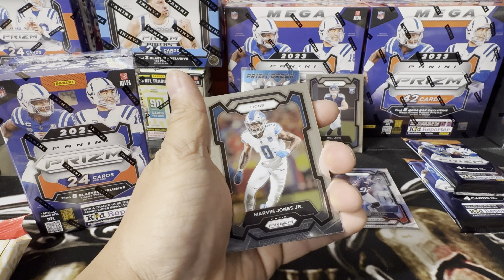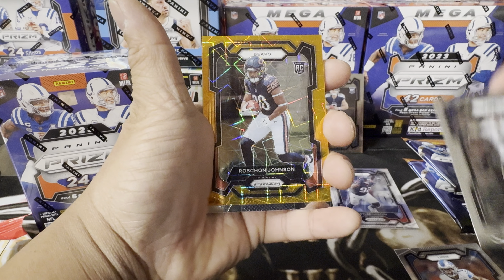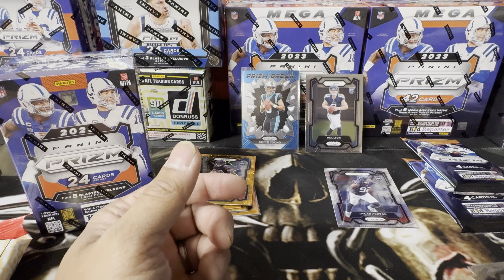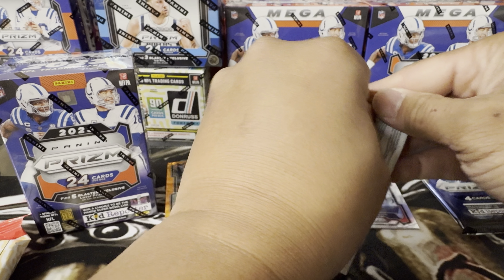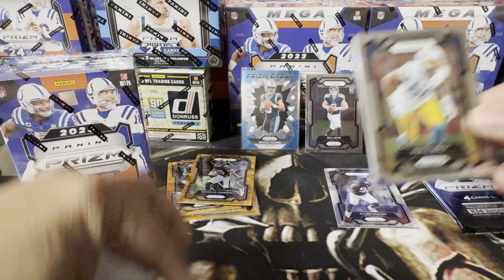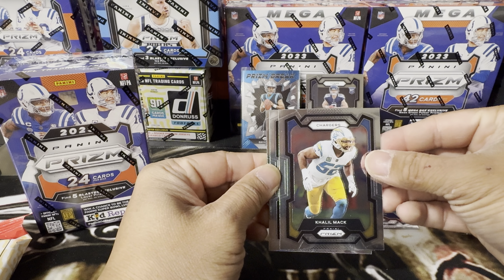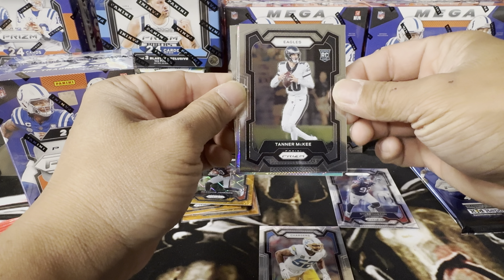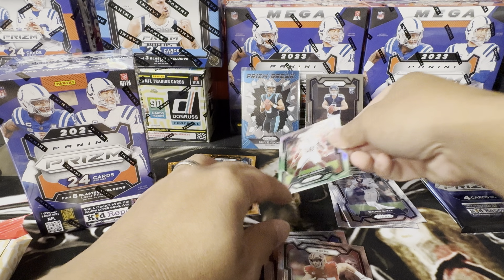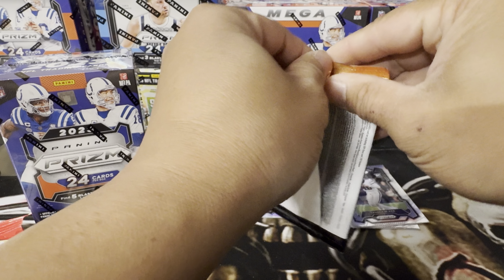Let's go through Pack 4. We got Marvin Jones, Justin Talker, Roshan Johnson — I'm a Bears fan so I like that, I'll keep that. Cameron Jordan. Two more packs on this box. I do miss Khalil Mack on the Bears but I still have his jersey. We got a silver in the back — Khalil Mack, Tanner McKee, Bobby, Ricky, and Nick Bosa. Let's put the silver here.